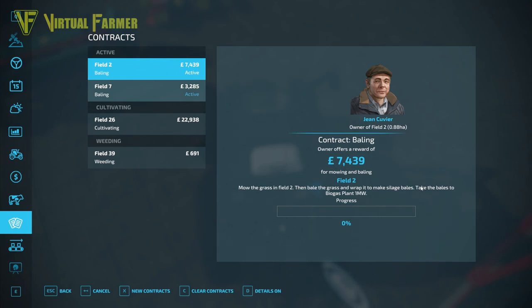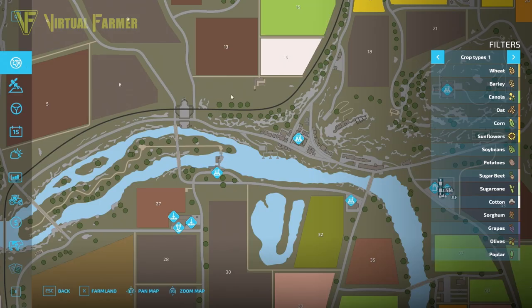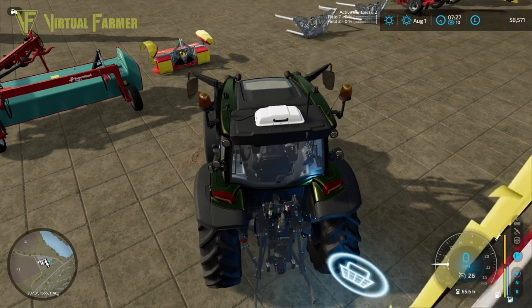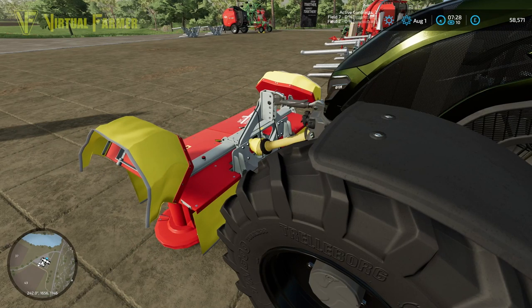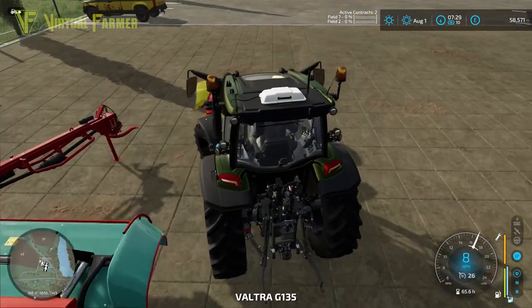Field two is the bigger contract versus field seven. This is silage bales on field two versus hay bales on field seven. You can see the size difference — we're making silage bales on field two and hay on field seven. I want to see if we can cut a field with one machine and then, while cutting the second, get everything done on that first field.